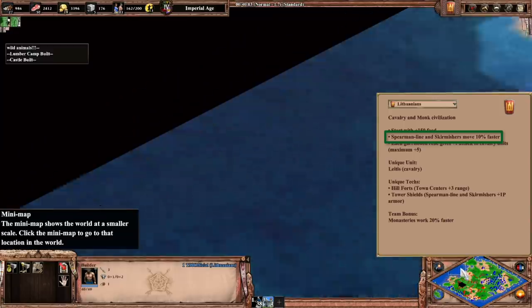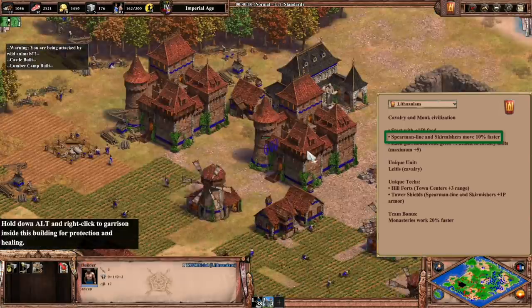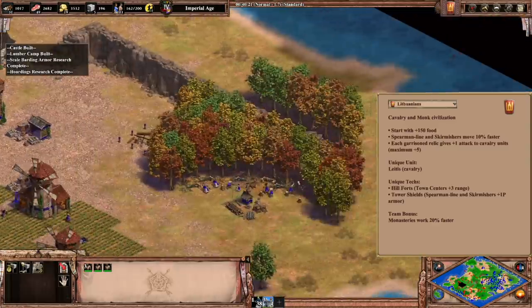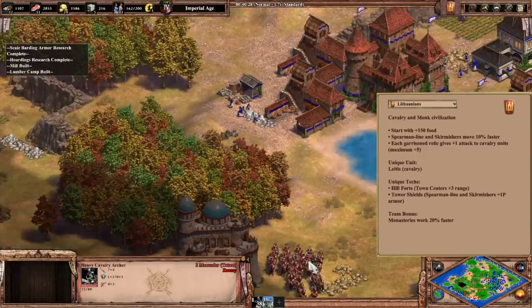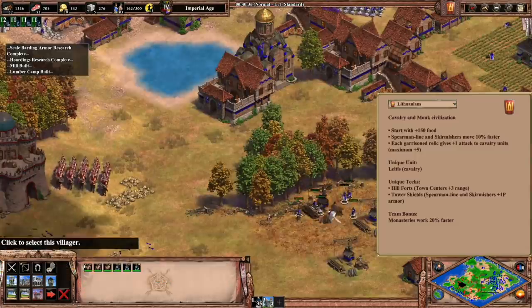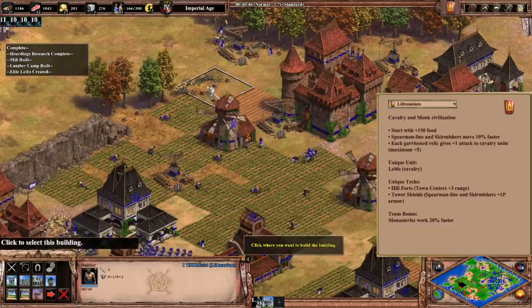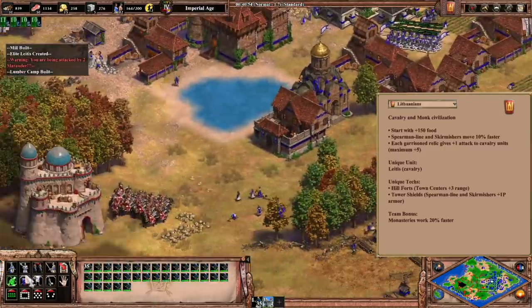To go even more in depth on what this would do to affect a game, the normal counter to a lot of Pikes and Skirmishers would be Siege like Scorpions and Mangonels. Well, this is a monk civilization, so it'd be an easy counter to use Redemption Monks to convert that enemy Siege. They get access to every single Monastery tech, and their Monasteries work 20% faster. This sounds like the new King of Arena so far, as a monk trash Siege push would be very hard to stop.